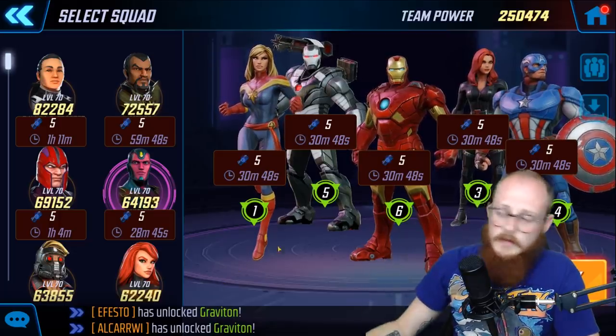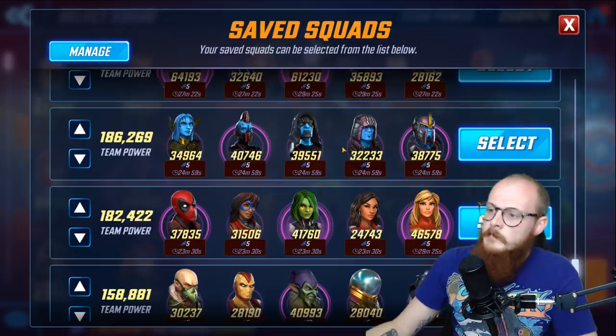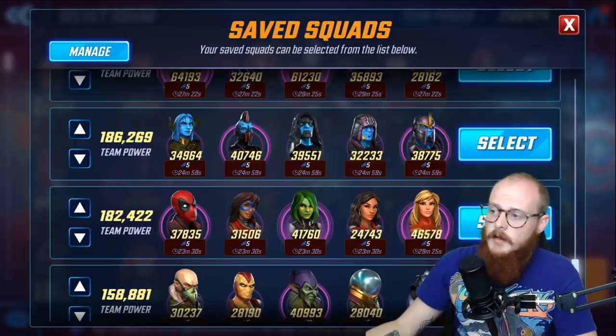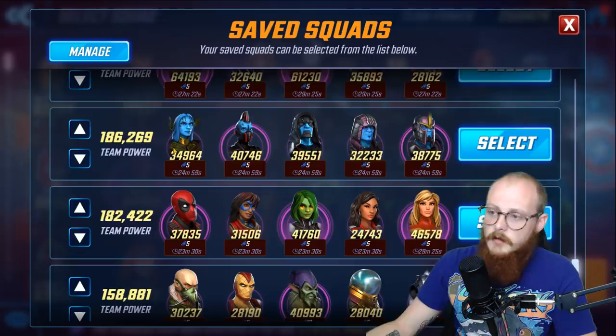Each team has individual nuances. With the Kree team, it depends on which characters you use. Basic strategies still apply — tank on the far edge, someone with high health next to them. The nuance is that Kree Reaper is your damage dealer, and Kree Noble calls in assists to adjacent allies only. So you place Kree Noble adjacent to Kree Reaper so she always calls in Kree Reaper, who then has offense up and can immediately use her special for a ton of damage. That's intentional setup and design.